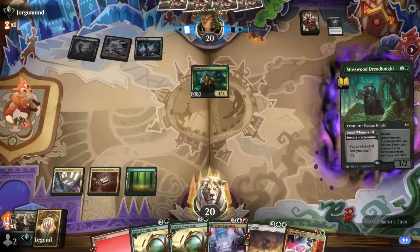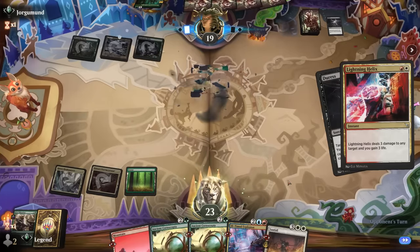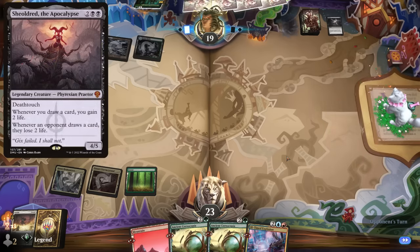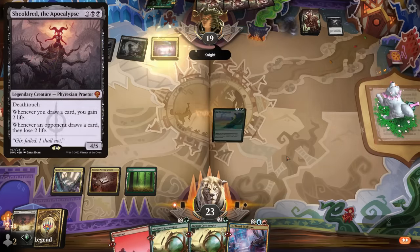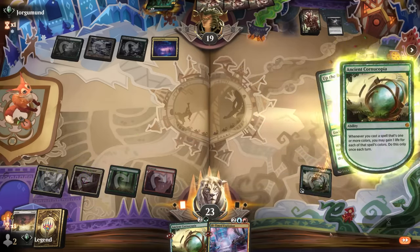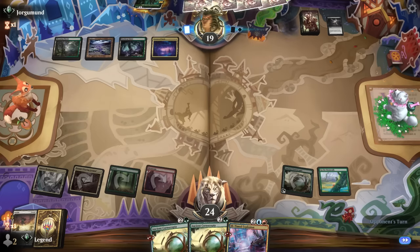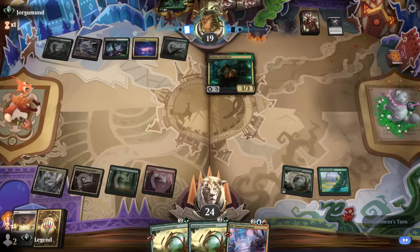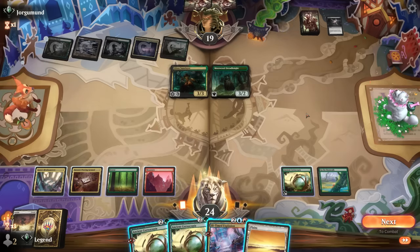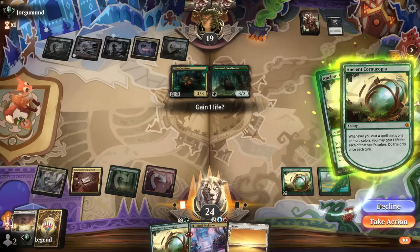One draw with the Dreadknight — so if they had a second Glissa in hand they don't get to cast it. Probably taking an Ill-Timed Explosion here. Sunfall also makes sense if they want to protect something like Shieldmage, and they did take the five-mana sweeper. Up the Beanstalk is excellent. Another Cornucopia — we've got a lot of life gain at the ready. Our opponent does have another Glissa, which could take out our enchantments if it connects. So we can play another Cornucopia and then Explosion, and at the very least I have a Cornucopia to discard.